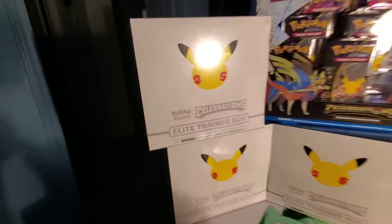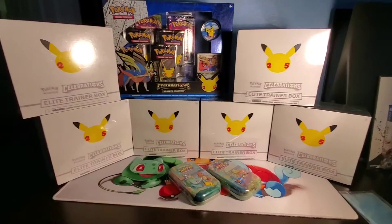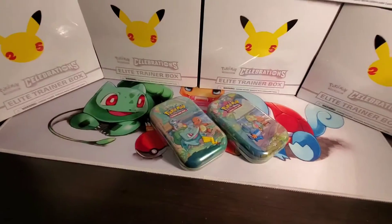Welcome to the channel. We finally got Celebrations here — about time. We got six elite trainer boxes, Zacian Level X box, and then two baby tins.